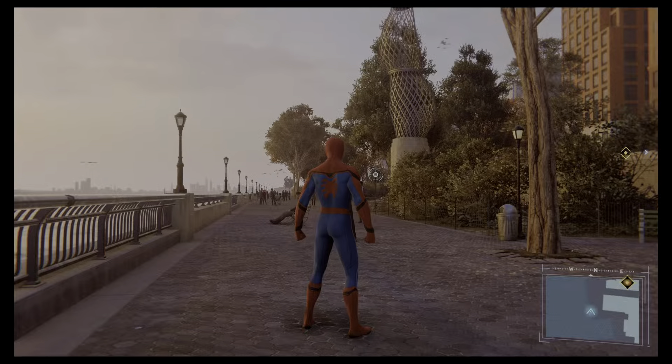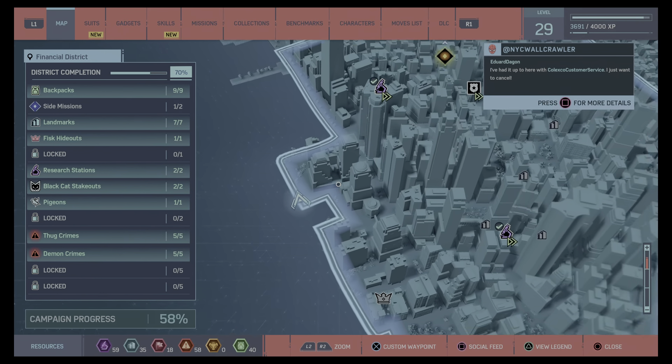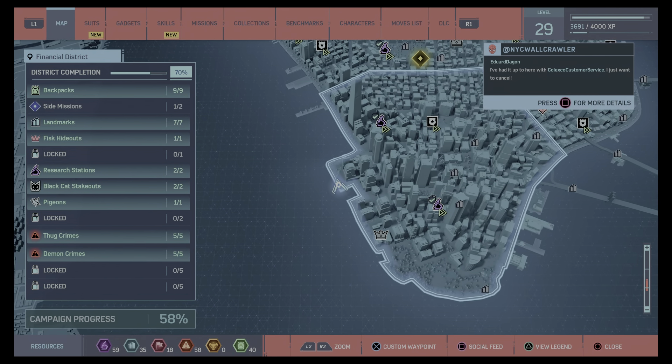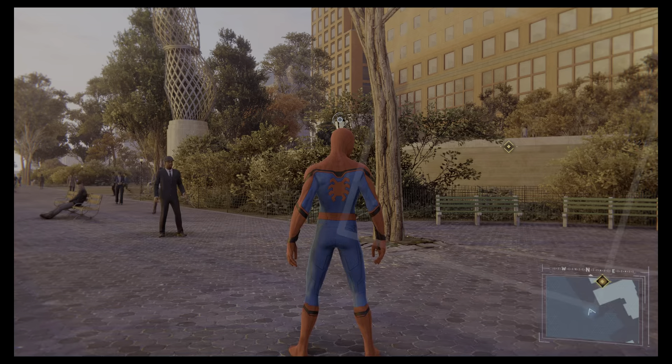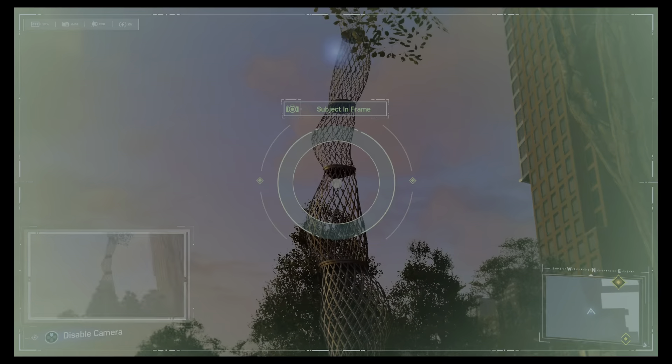This next one — we're going to get three photos in one here. We're right on this little corner, really easy to find, quite distinct on the map. We're photographing this weird monstrosity of a sculpture. Perfect.